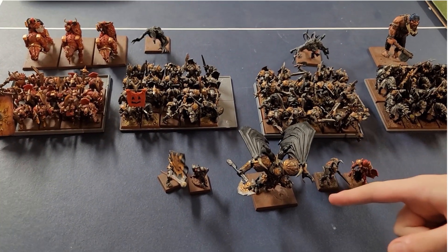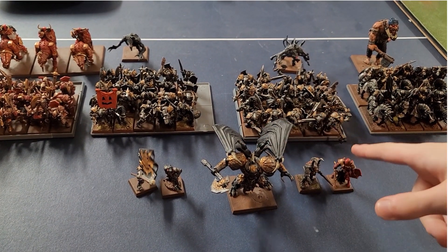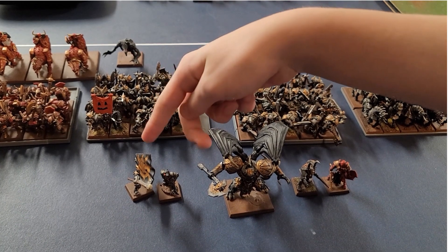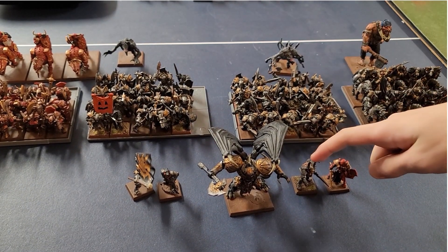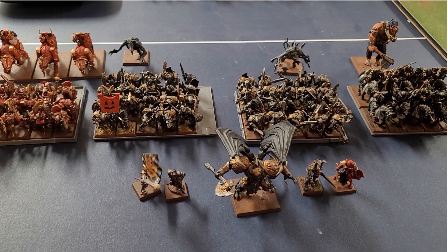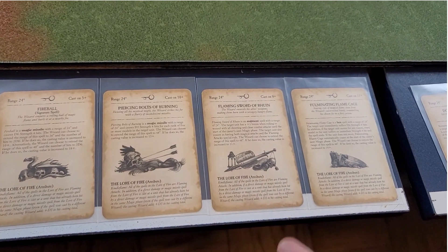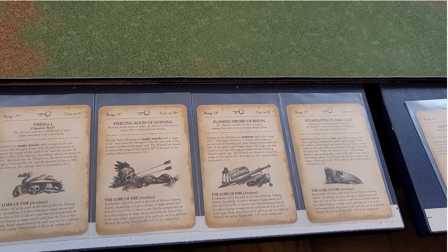We also have Skullcrushers, a Daemon Prince, an Exalted Hero of Khorne, two Exalted Heroes — one of which is the Battle Standard — a Chaos Sorcerer Lord, and a second Daemon Prince. The Chaos Sorcerer Lord has Firebolt, Piercing Bolts of Burning, Flames of Ruin, and Fulminating Flank Cage.